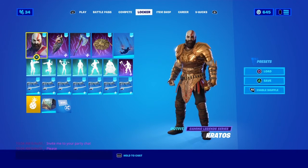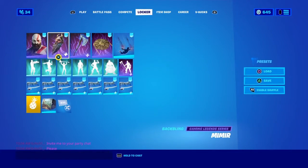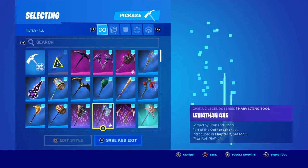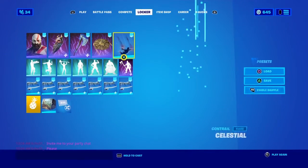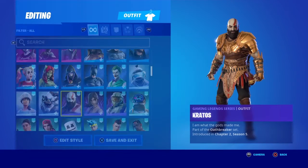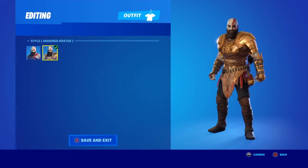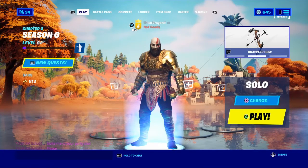This is what I'm currently rocking. The back bling doesn't change, so you don't have an unlockable style for the back bling — it's about the same. Same way with the pickaxe — you don't have the unlockable style. Same way with the glider — no unlockable style. But this is the main skin right here. You have your regular Crater and you have the armor Crater. Let me know which one you guys like better — it's pretty dope. Big shout out to Zachary, really appreciate it man.